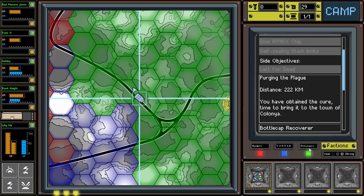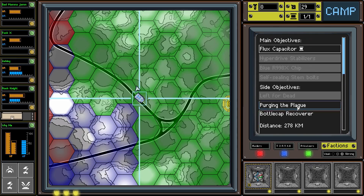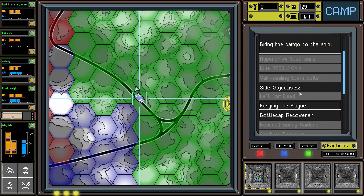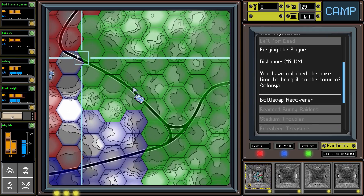So we have 'Purging the Plague' which is 222 that way, 'Bottle Cap Recover' 278 that way, and then we have the final mission which is the flux capacitor - bring it back home and fight the boss - which is 156 this way. We'll do purging the plague first, but before that, since we just got this amazing shield, we must go to the camp and equip it.